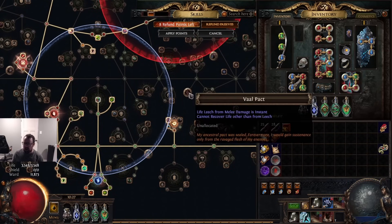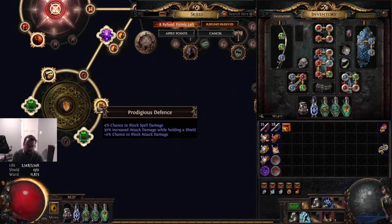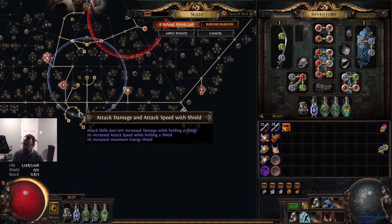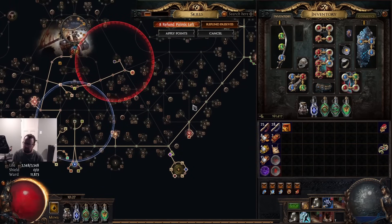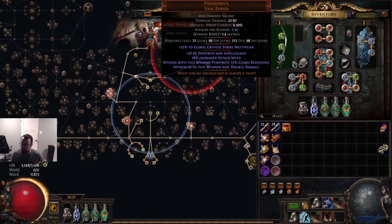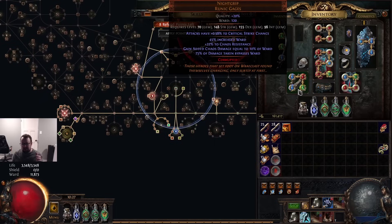Outside of the ward setup, it's about stacking generic percent damage where we can with things like cluster jewels. Since we're dealing base chaos damage we need generic percent damage - so most percent damage is coming from cluster jewels, damage with endurance charges, frenzy charges, generic percent damage while holding the shield nodes. Mostly just generic percent damage and then crit chance and crit multiplier where we can get it. We also have Paradoxical for the double damage and chaos penetration.